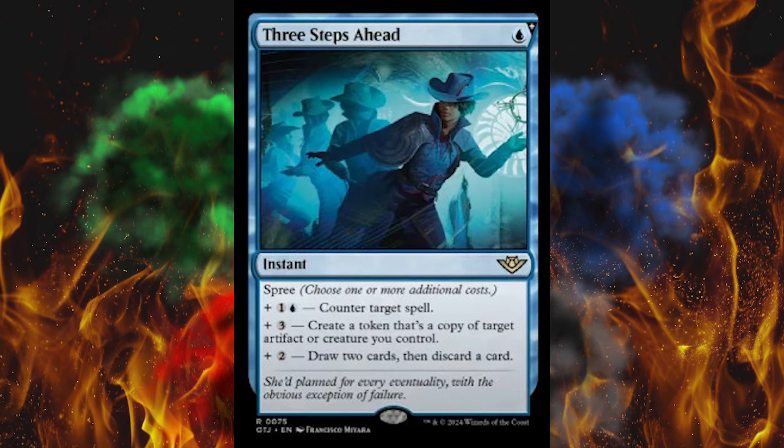Next up, 3 Steps Ahead, because every cowboy sci-fi crossover needs time travel. It's 1 blue plus Spree, of course. Add 1 blue and 1 generic — counter target spell, so literally just Cancel, which means this is better than Cancel. But if you add 3, create a token that's a copy of target artifact or creature you control — pretty spicy for 4, especially with only one of it being blue. And then plus 2, draw 2 cards and discard a card. You could do all 3 of those, or any mix for a bit less. These Spree cards are just good — you pay more to get more, but they scale. They're early game, they're late game, flexible and practical. I love this mechanic. The mechanics in this whole set are solid. Saddle was absolutely brilliant, and that 'cast it later but only at sorcery speed' thing is so much better than Suspend. I cannot wait to draft this.